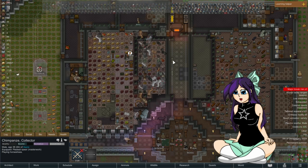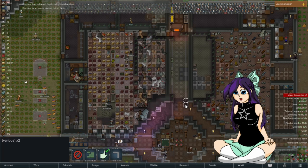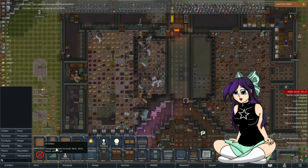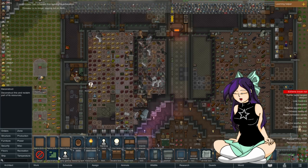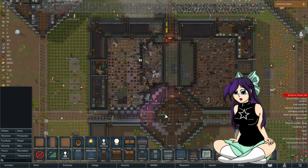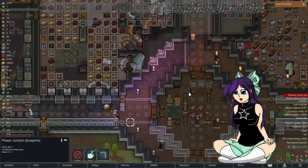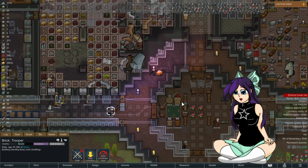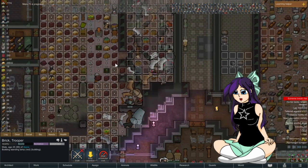I probably should have done that before I connected the wall, but it's fine — a lot easier to deal with in the future. Let's set these up to be destroyed, I don't need them. These two need to be deconstructed. I don't know what I hit but I definitely didn't hit what I wanted to on the top one. They've got stuff. If I can get a light built — I think she might have gone off to sleep. Brick mate, can you finish that? Yeah, she definitely went off to sleep.